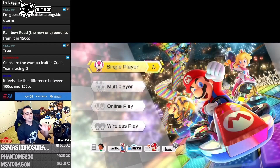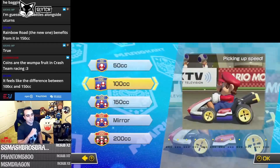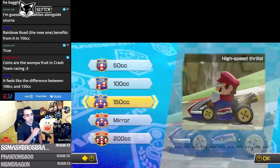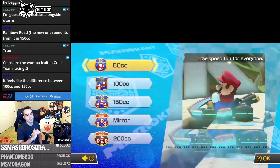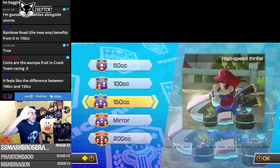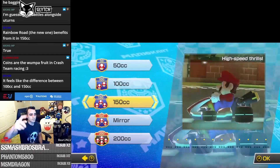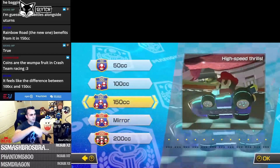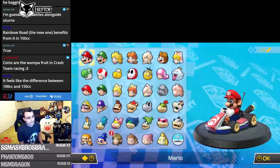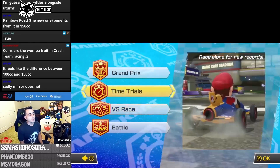Going into single player, you have 50cc, 100cc, 150cc, 150cc Mirror, and 200cc. If this is your very first time ever playing Mario Kart, 50cc for one cup is fine, but I believe in you to do 100cc. If you want to be efficient, just do 150cc — completing 150cc will count toward unlocking stars for all the higher modes. Mirror and 200cc must be done separately. Keep in mind that mirror does not count for everything above it.